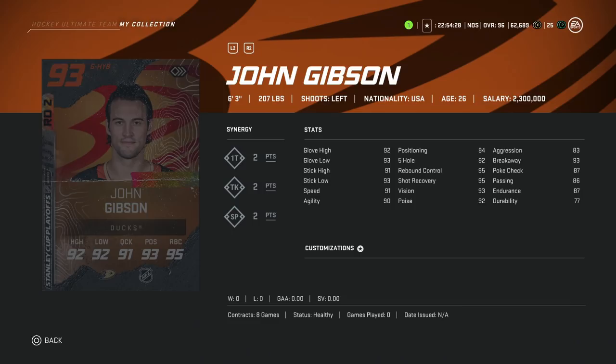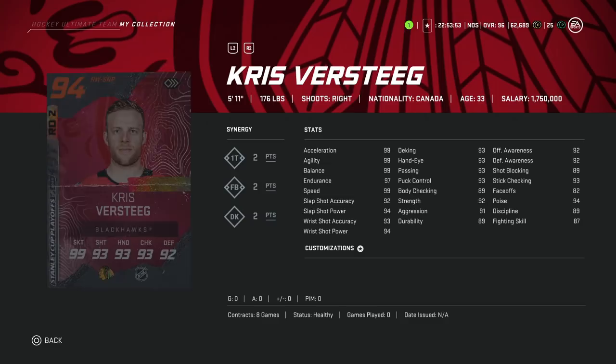After him, we've got the 93 John Gibson — same kind of issue. He's a little taller at 6'3". John Gibson cards have been known throughout this year and last year to have a little more use; some players find him very, very good. He's got 2-1T, 2-2TK, 2-2SP synergies and all the stats kind of align. But that aggression — anything over 80 is my benchmark — and this is borderline. He would have to be pretty cheap compared to other goaltenders. I'd rather have the 91 Mike Smith or the 90 Markstrom.